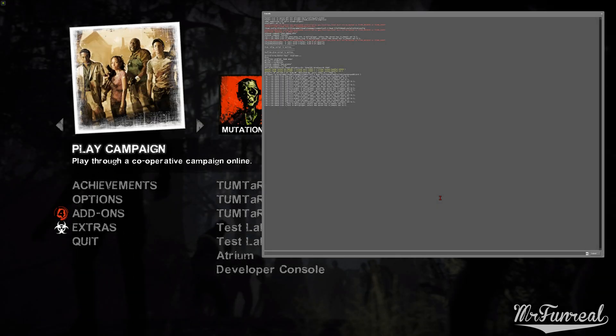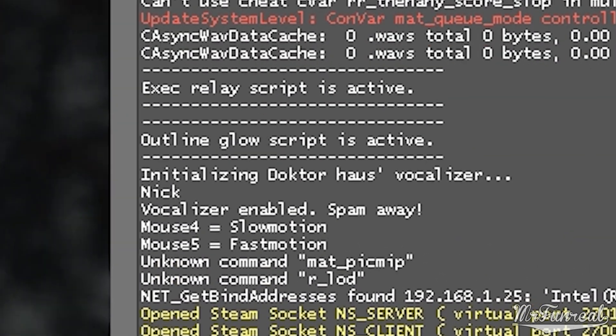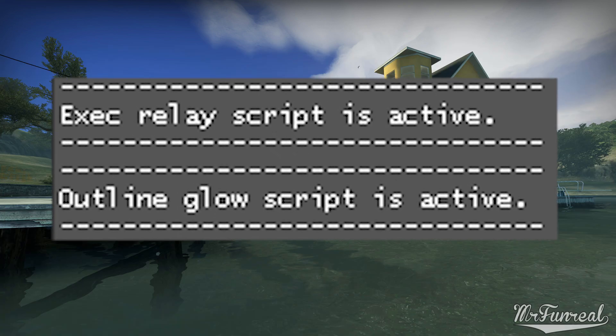If you have added to the launch options, the game should load with the console open. Inside this console you should be able to read 'exec relay script is active' followed by 'outline glow script is active.' If you cannot see that, the scripts have not been launched because you messed up the launch options, in which case you have to go back and fix them. Load a map and check the changed colors.